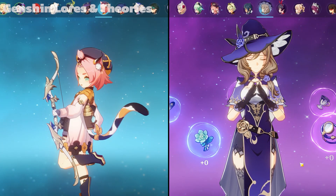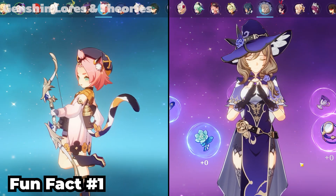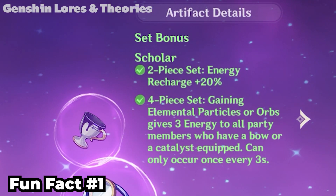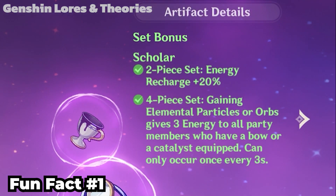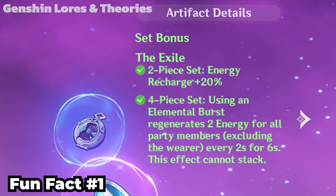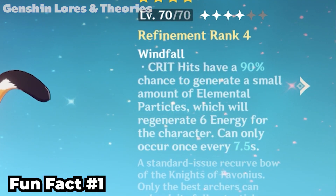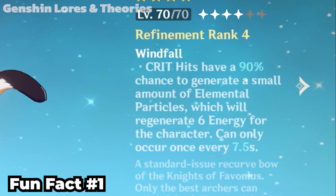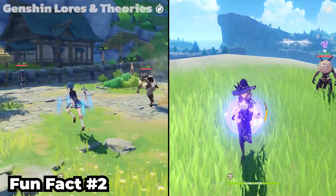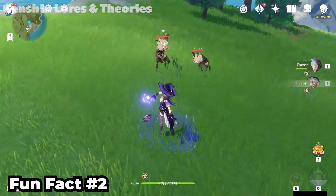Lastly, here are some fun facts for you. Some weapons and artifacts can generate energy too, non-element only though. The Scholar artifact set will give all bow and catalyst users in your party 3 energy per particle or orb gained every 3 seconds. The Exile set makes elemental burst give other party members, except the caster, 2 energy per 2 seconds for 6 seconds. The Favonius weapon lineup can generate 6 energy when you score a critical hit every set number of seconds. Currently, Xingqiu and Lisa are the only characters that can generate 5 particles at once per skill use — Xingqiu for the skill tap, and Lisa for the skill hold.